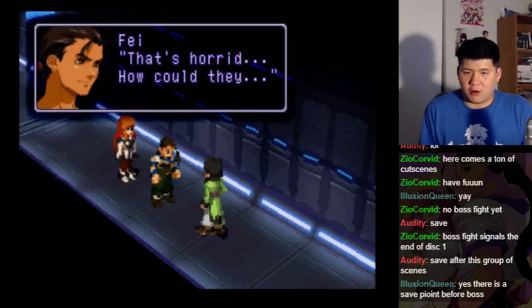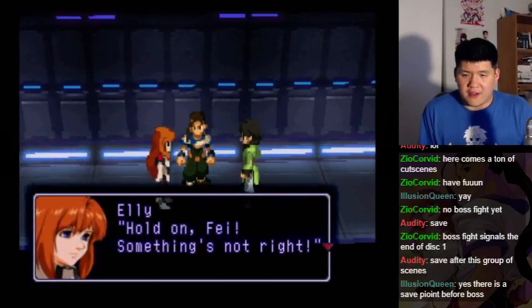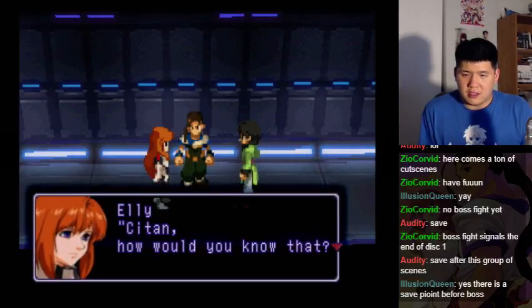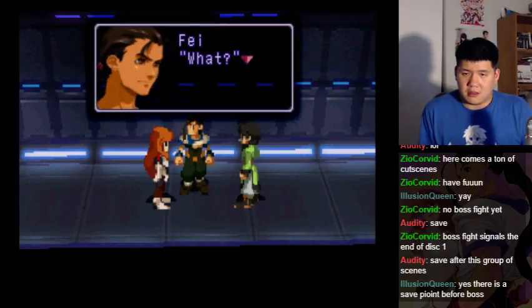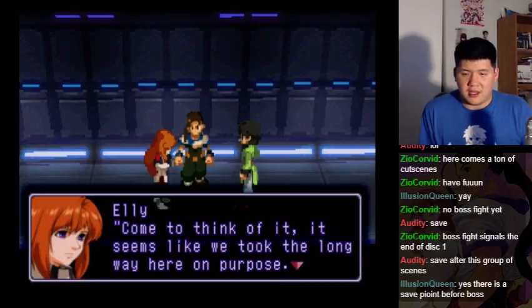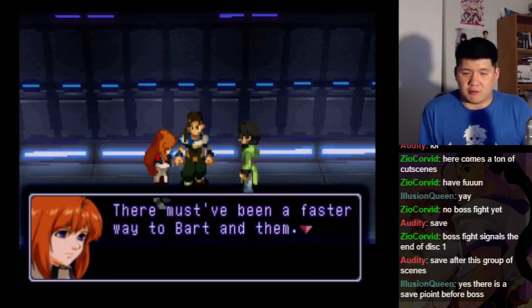That's horrid. How could they? Hold on, Faye — something's not right. Sitan, how would you know that? Not even the government or the army know such things. Come to think of it, it seems like we took the long way here on purpose. There must have been a faster way to Barton them.